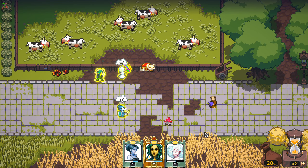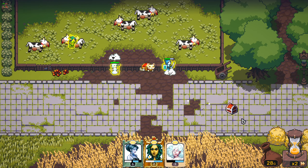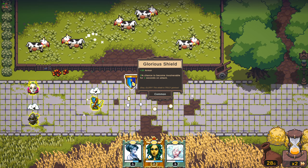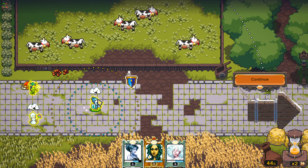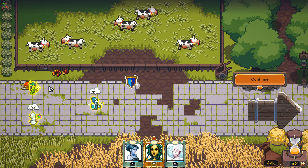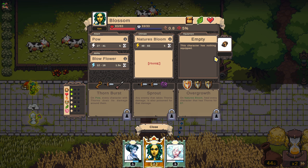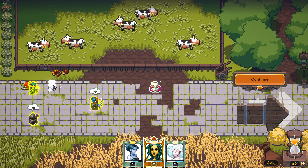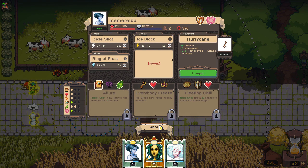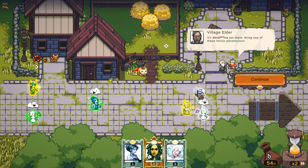We got a chest from that, so that might actually improve our gear. If we don't use the gear, it just gets sold. Ooh, Glorious Shield — it's only a 5% chance, but I think it's better than what you have. Let's unequip Toxic Personality and put that on you. I think I like having that armor gain on you — we'll just let the other one get sold. We get 10 gold from it.